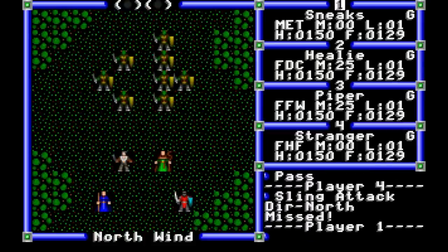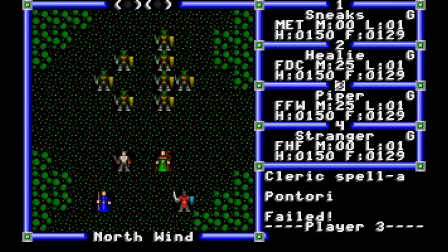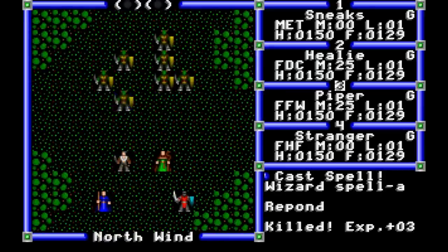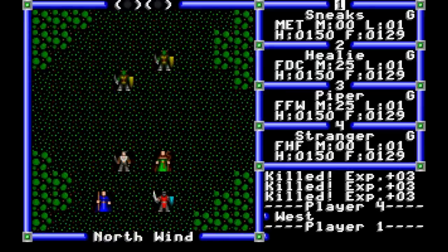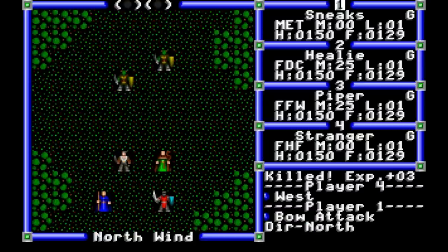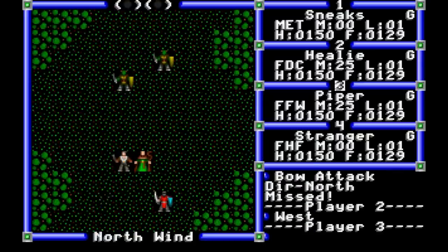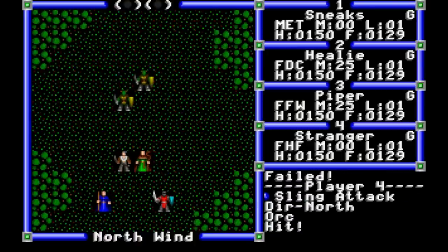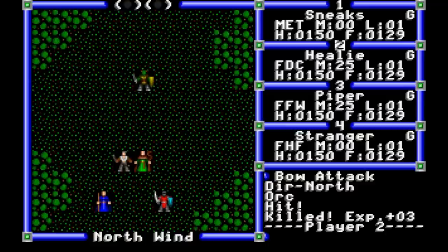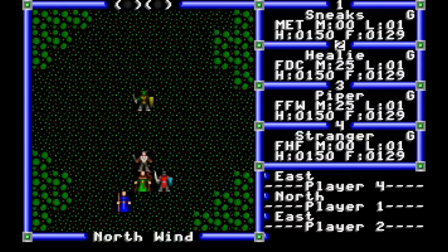We find some more goblins, and our wizard eliminates most of them as soon as we stop fumbling with keyboard commands. If you wait too long on a turn, the game skips that character, and we get 3 experience per. This is an issue because only the character who makes the kill gets the experience points, meaning that our wizard is going to get the most right now. Undead won't spawn until level 2 or 3, and our cleric lacks a ranged weapon, so they're going to be lagging behind.